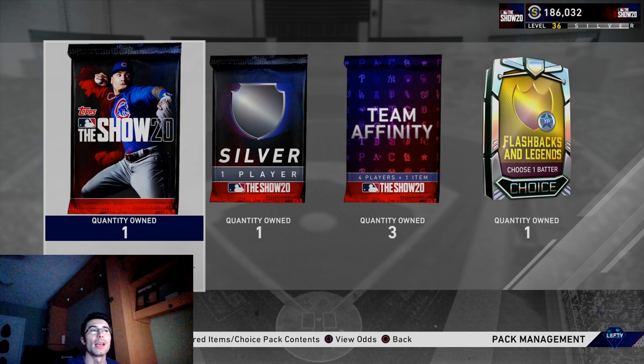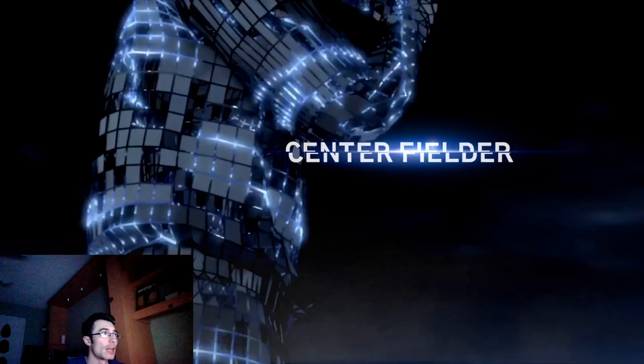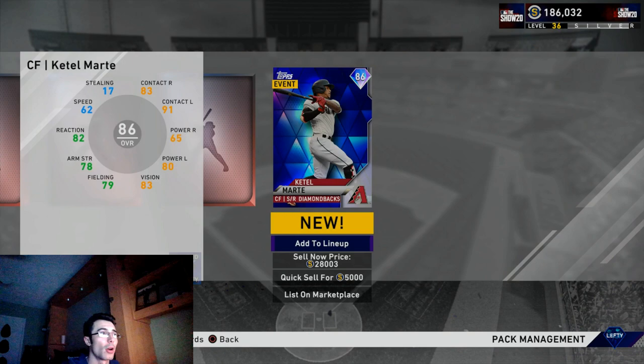What's up everyone, College Lefty here. In this video I'm going into the event with the brand new Face of the Franchise diamonds that I've earned. I also pulled a diamond out of the free packs throughout the Face of the Franchise and the team affinities — another diamond out of free packs. This is amazing; I think this is the sixth or seventh diamond I've either won, packed, or earned, and this is how I've been building up my stubs — by selling these cards.